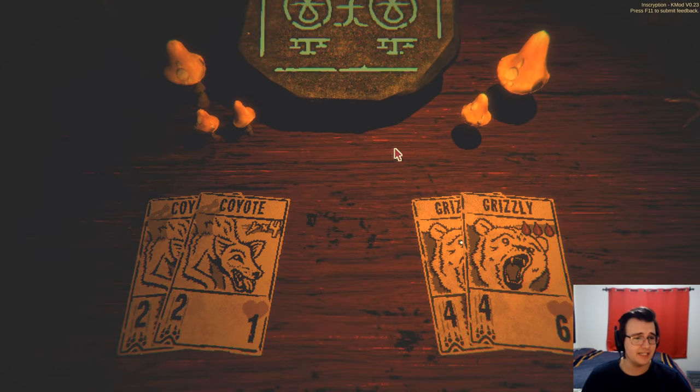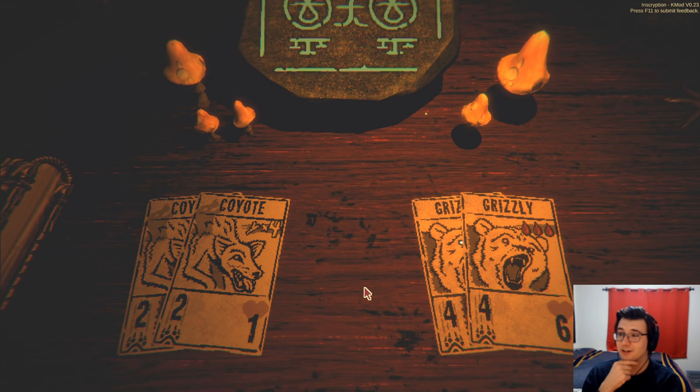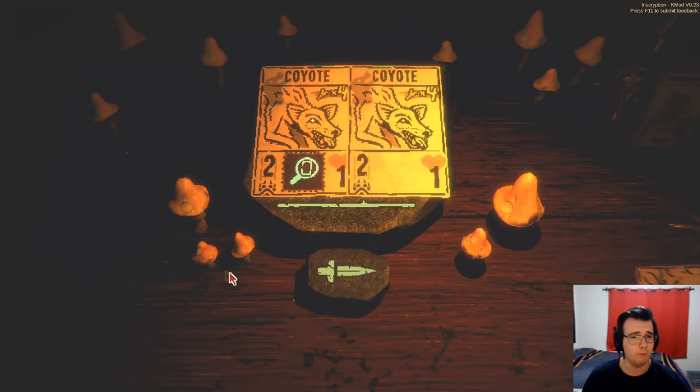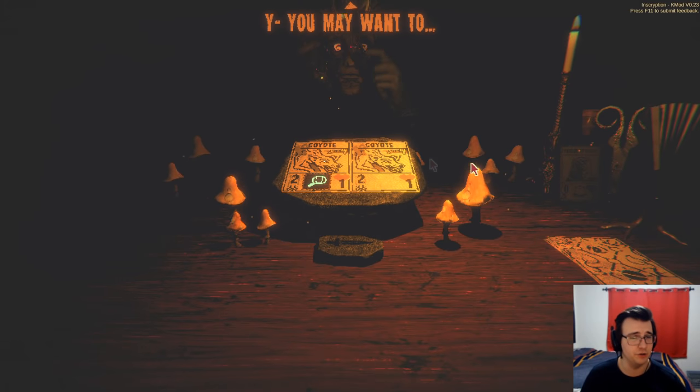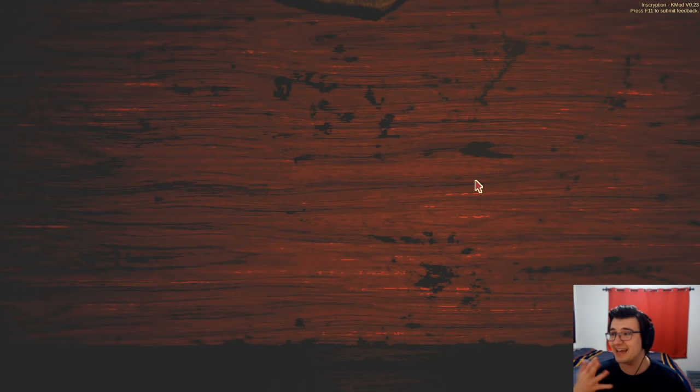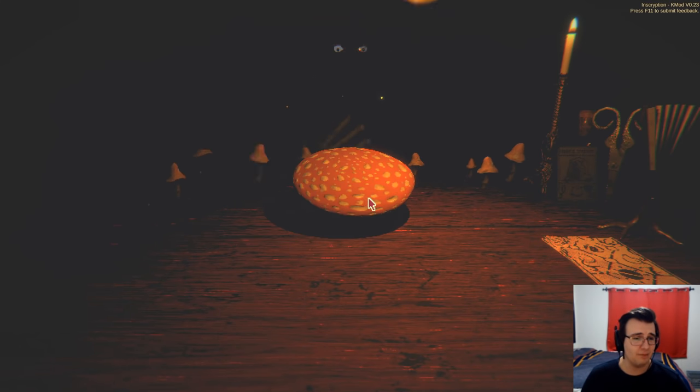I'm gonna go to the mycologist for sure. The question is — do I combine the grizzlies or the coyotes? I don't think I need my grizzly to be eight-twelve. What I actually need is to make sure my deck stays thin, because realistically I cannot summon both coyotes in a single game. But getting out the four-two guy might be well worth it — I should be able to get to four bones. Getting to eight bones is a bit less likely. And it also helps get a bad card out of my deck.